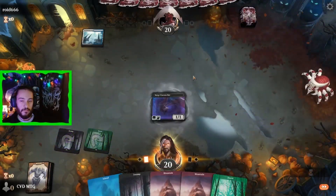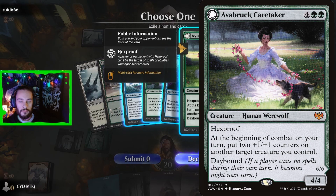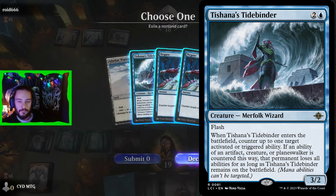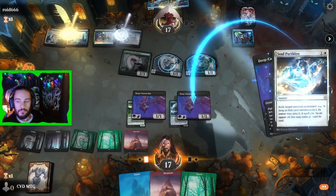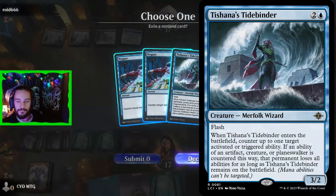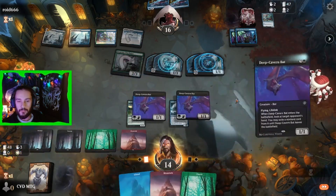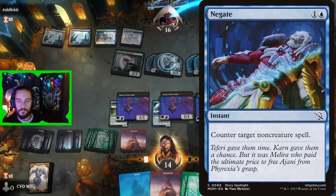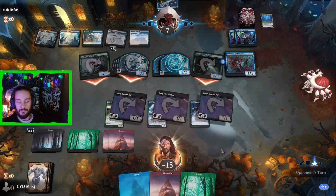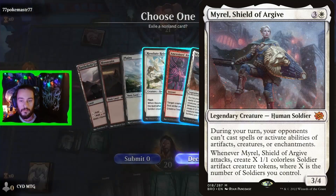Game eight nets us one of the best finishers we could ask for: Averbrot Caretaker. This hexproof monster could possibly be our path to victory. Our next bat grabs T'Shauna's Tidebinder. A third top-decked bat forces the opponent to use a Soul Partition to exile bat number two, as bat number three takes the same Tidebinder — but the second one we can add to our stolen deck. Bat number four yoinks a Negate, as we get destroyed by an army of fish. Game nine, our bat friend snags Myrell's Shield of Archive — she's an army in a can.